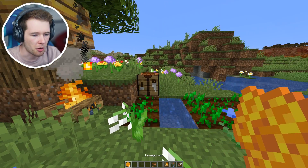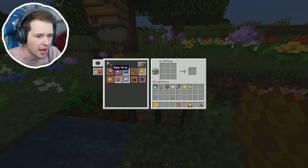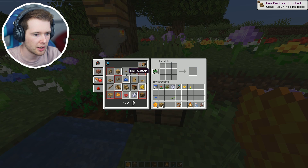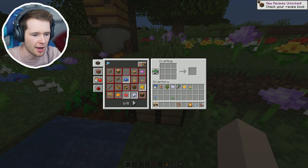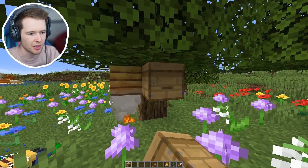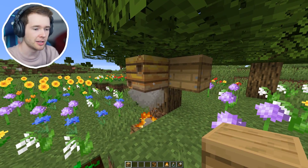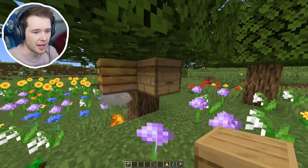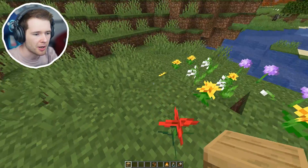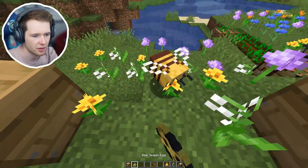Apparently we can use honeycomb to craft a beehive - I need three honeycomb and six wooden planks. Let's grab that right now. Beehive! This is like the man-made version. I'm going to put this here and there you go, straight in. Now I just need to wait for some more honey and wait for these to get to level five. I'm going to place loads around and then grab loads of bees.